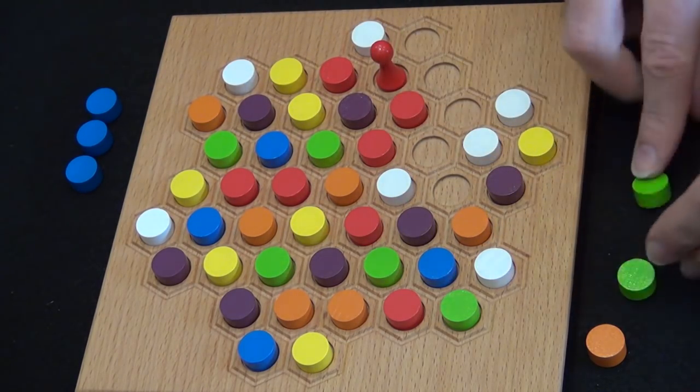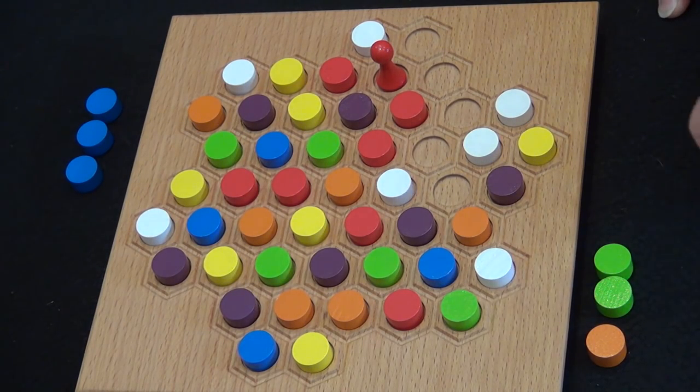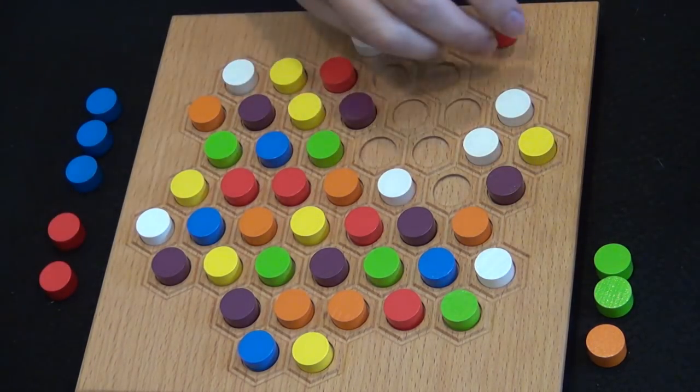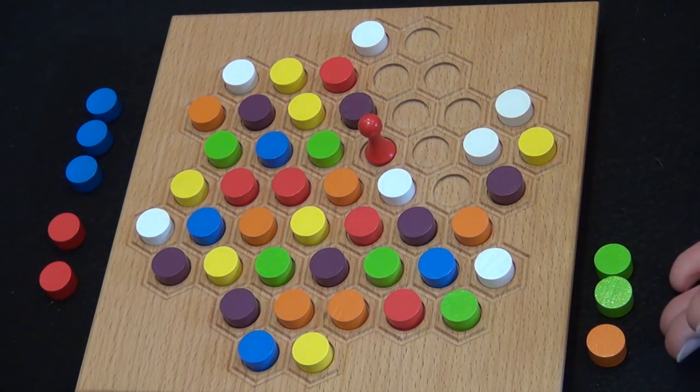What you're trying to do is dominate colors. If you collect all of a color, you win. If that does not happen and the game ends without someone collecting all of a color, then whoever has at least four colors with at least four tokens in those four colors wins instead.